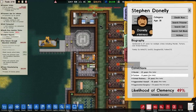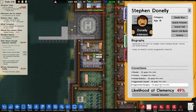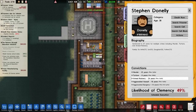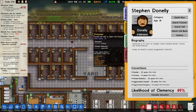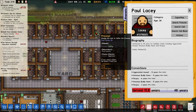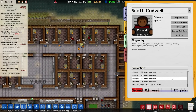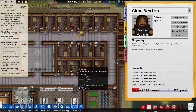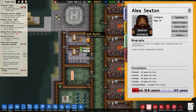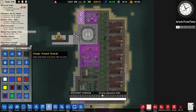Looking at prisoner Stephen Donnelly — number 18814642, sentenced to 67 years for multiple crimes including murder, torture and armed robbery. They've previously had a conviction of aggravated burglary with 13 years served. Also sentenced for aggravated assault, armed robbery, torture and murder. Looking at others, there are four murders, a manslaughter, assaulting an officer, and more armed robbery. This guy just didn't have a very good lawyer.